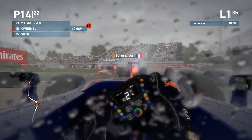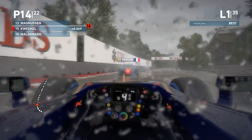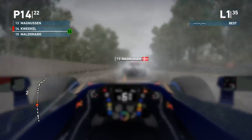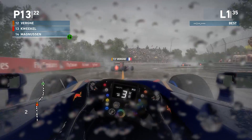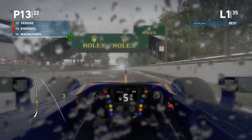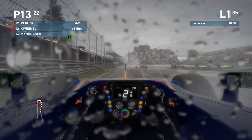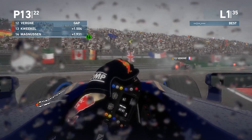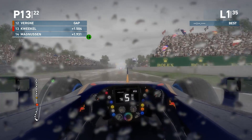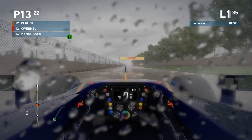Lots of oversteer going on the outside of Sutil, on the inside of Magnussen who is struggling at the moment. Our teammate is up to P12, we are up to P14. Getting a face full of spray heading down into the chicane — overtaking Magnussen there on the inside very easily. He left it a little wide open and we took it. Up to P13, not too bad. But now the AI settles into their own pace and our teammate is pulling away through the hairpin and onto the long straight.